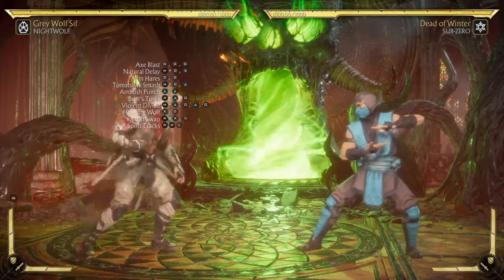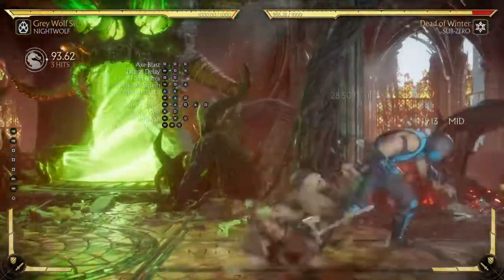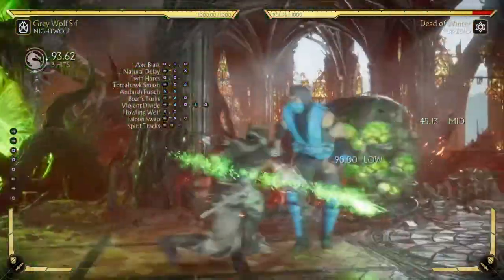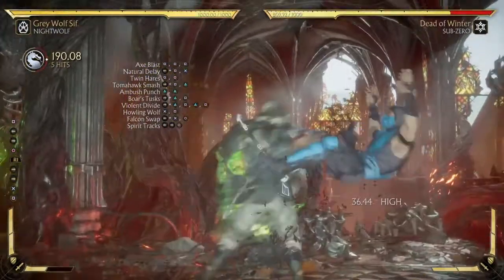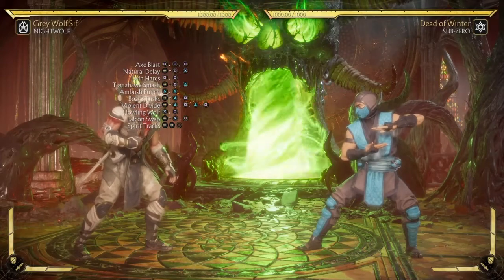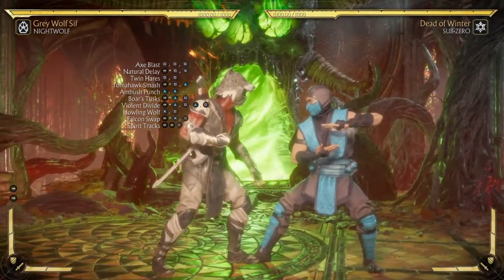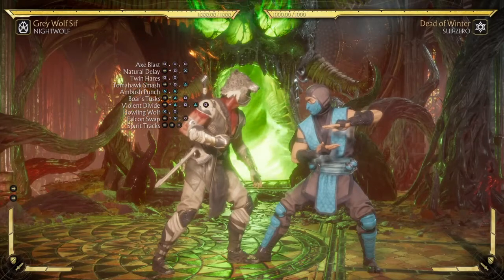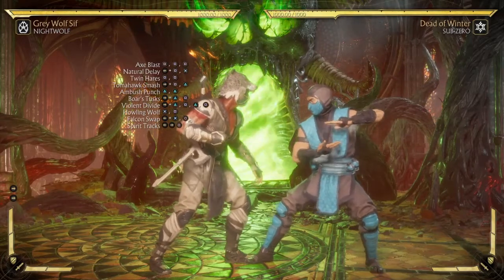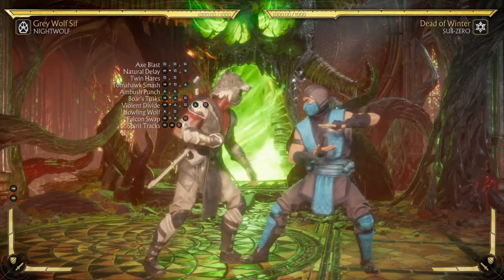All these combos on screen — except for axe blasts, which is standing one-one-one-one — combo into regular spirit tracks. Axe blasts does not combo into regular spirit tracks, so it can be blocked if your opponent knows you're doing it. But if you amplify it, you can pop the combo. Every other combo here connects into spirit tracks amplified, and all of them connect into regular spirit tracks — all except axe blast.